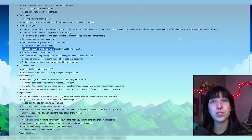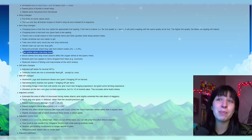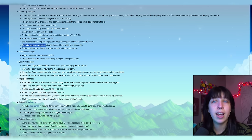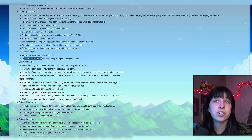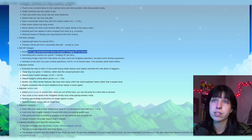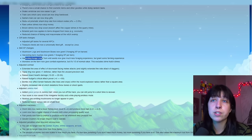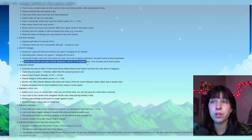There's now a small chance to find cosmetic items and other goodies while doing random tasks. Snake vertebrae are now easier to get on Ginger Island. Reduced prismatic shard drop rate from iridium nodes from 4% to 3.5%. Rare yellow slimes now drop money. Brown slimes now drop wood. Botanist perk now applies to items dropped from trees, e.g. coconuts. Reduced chance of fishing void mayonnaise at the witch's swamp. Adjusted gift tastes for several NPCs — treasure chests are now a universally liked gift, except by Linus. Mushroom logs and mushroom boxes now grant 5 foraging experience on harvest. Harvesting berry bushes now grants 1 foraging experience per berry. Harvesting forage crops from wild seeds now gives much less foraging experience but grants some farming experience at one third of normal value.